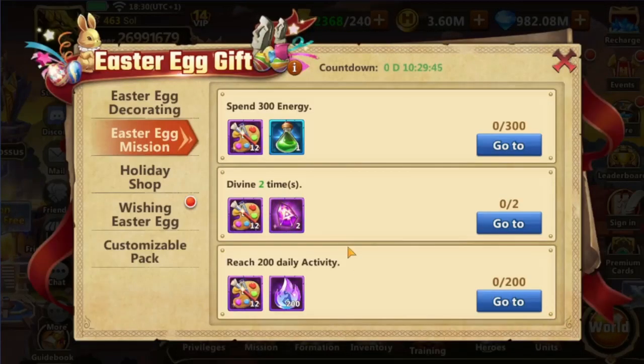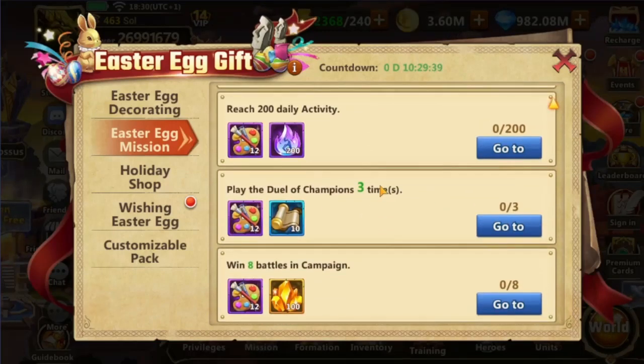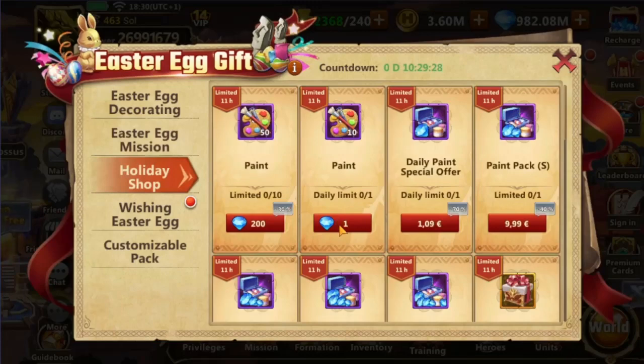We are able to complete 5 missions a day, each of which grants us 12 paint, for a total of 60. The missions are fully available for free-to-play players. Moreover, we can purchase 1 daily pack of 10 paint for 1 diamond. Together with missions, we can obtain 70 paint a day for free, which translates to 490 paint over a week — enough to obtain rewards for 2 full baskets and 1 additional egg. That's 60 Eternity Adamant free for everyone.